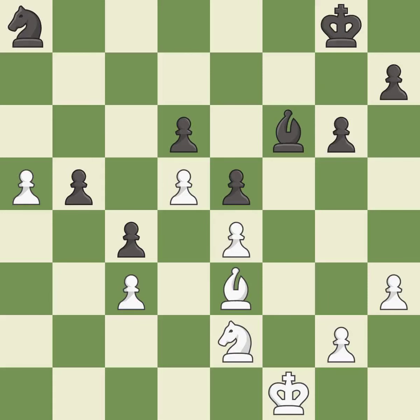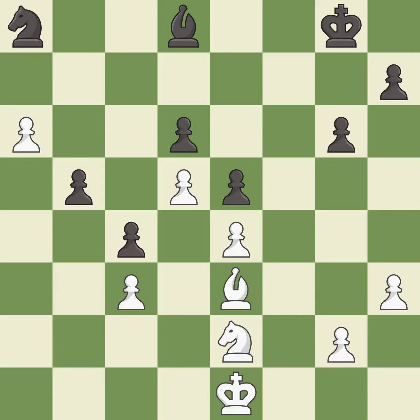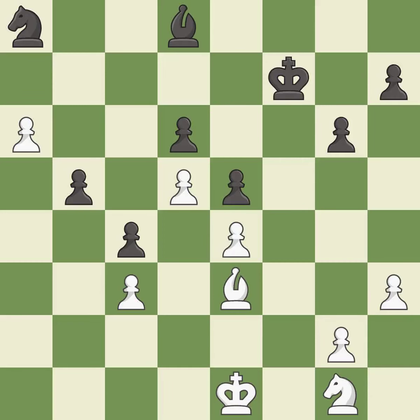This is the start of the endgame and white is winning; it is best. This moves the knight to safety; it is best. White still has the better position, but they lost their winning advantage — it is an inaccuracy. This moves the bishop to a better location, allowing it to control more squares; it is best. There was only one good move there. This allows the opponent to activate the king by getting it off of the back rank — it is a mistake. This activates the king in the endgame by getting it off of the back rank; it is best.